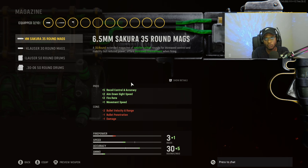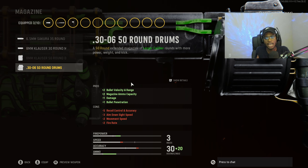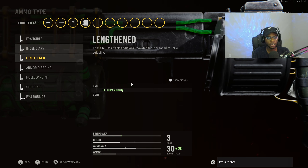For the magazine, we are going to run the damage mags — the .30-06, 15-round drums — so we can take advantage of bullet velocity as well as damage. Just a great attachment on this assault rifle, giving us a fast time to kill. For the ammo type, we are going to run Lengthened. Lengthened is going to be a great attachment on the KGM-40 and 99% of all weapons here in Vanguard.